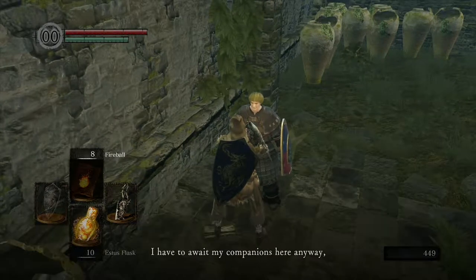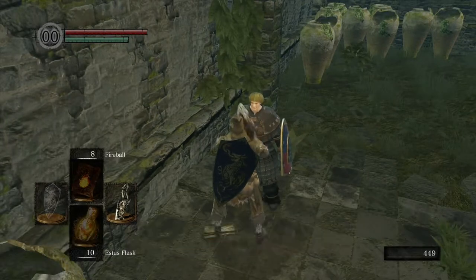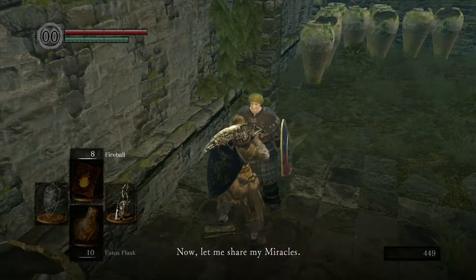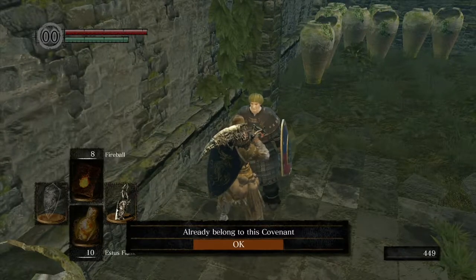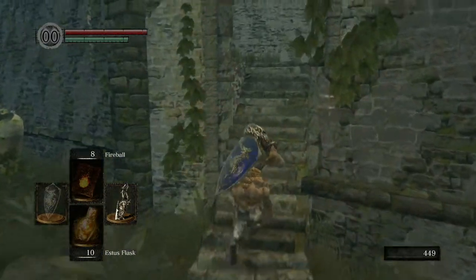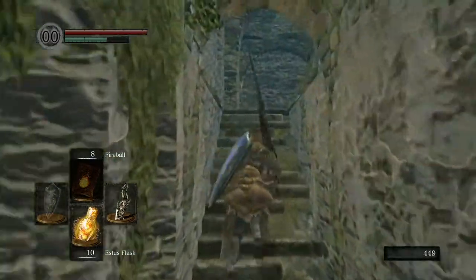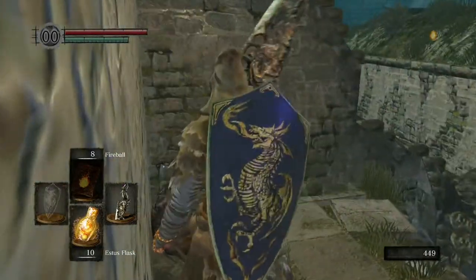We've already started from Firelink Shrine bonfire. Head up the stairs behind you to this guy, talk to him, and enter his covenant. This will net you one of the covenant trophies or achievements if you're on a system that has those. Come up these stairs, then up these stairs.